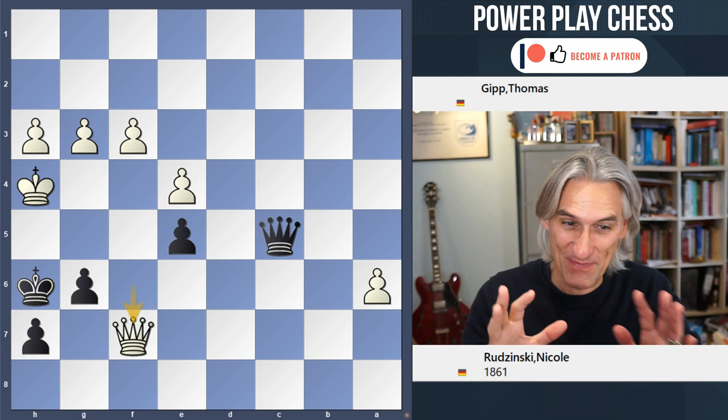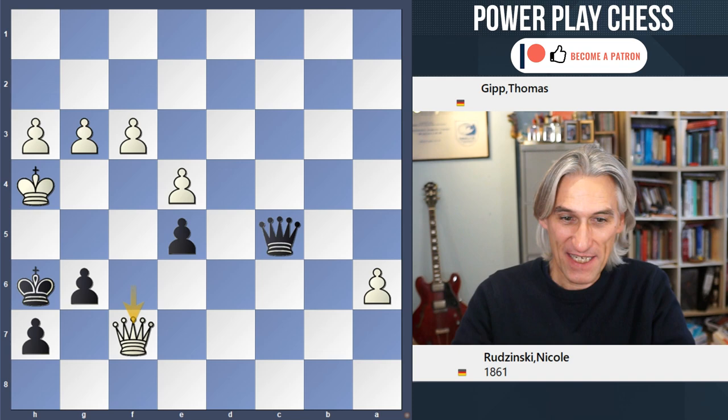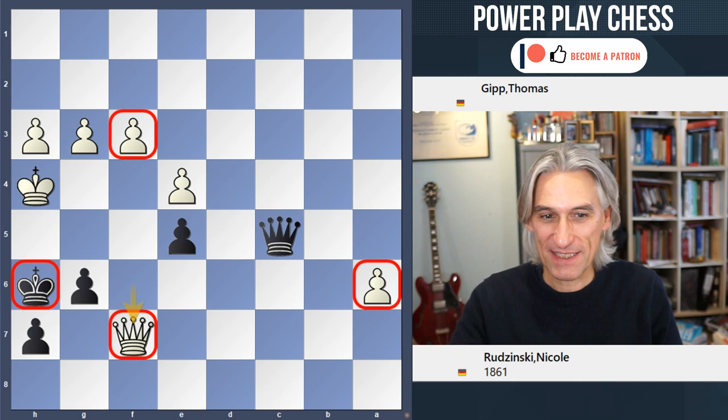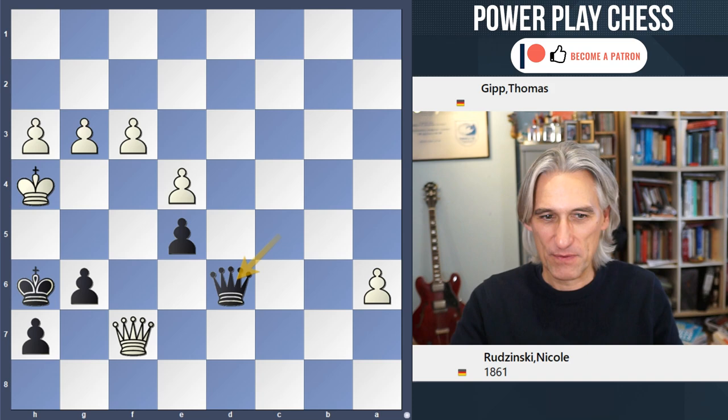The correct move is Queen d6. You can see that white is two pawns up and even attacking black's king, but amazingly black can defend with Queen d6. This was not actually played in the game. White has to be really careful here.